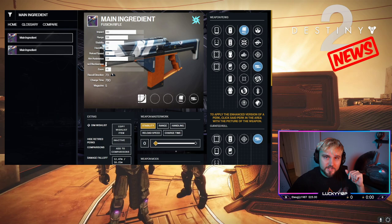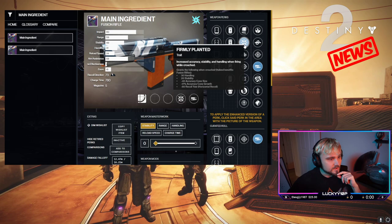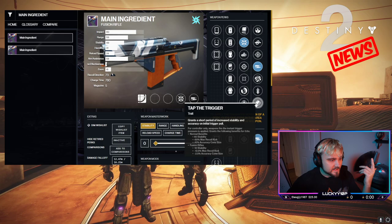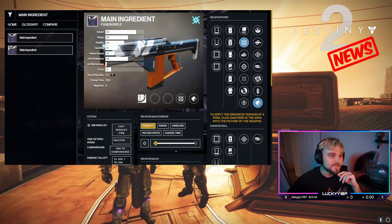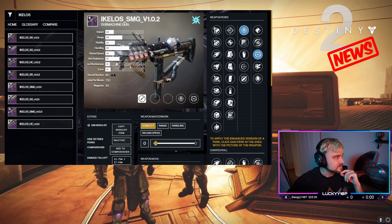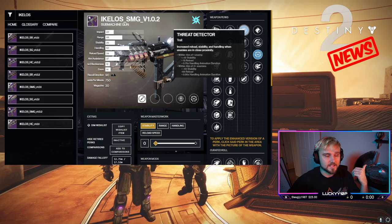Next, Main Ingredient — the most-used fusion rifle in PvP. If you don't have Xur's god roll, definitely grab one in Dares. We've seen perks get nerfed — firmly planted and tap the trigger were both nerfed. The potential god roll now could be under pressure and high impact reserves. I still use the firmly planted and tap the trigger roll, which is still very good. The bolt constriction used to be insanely tight, making it lethal at crazy ranges. Still worth grabbing this week.